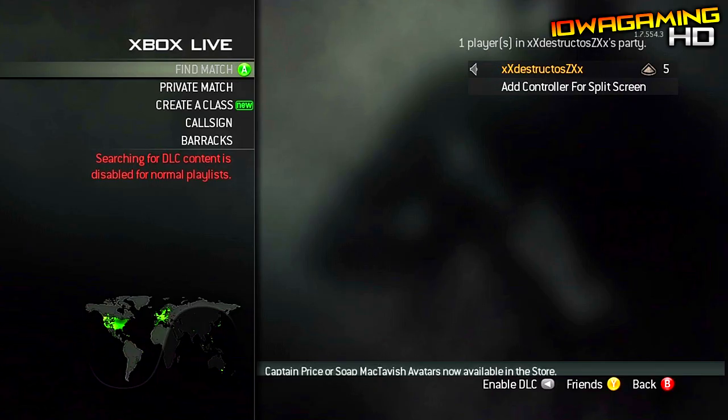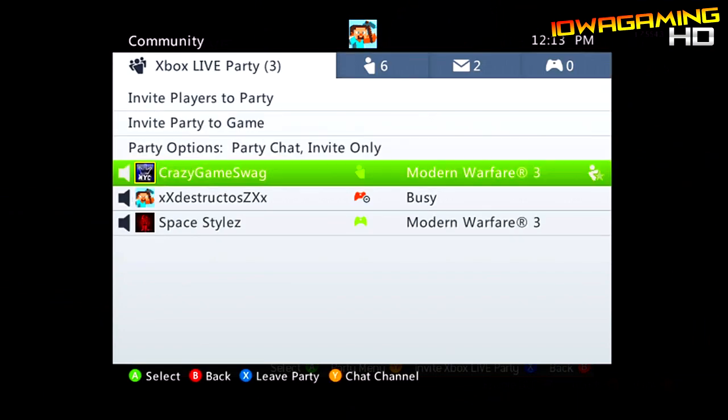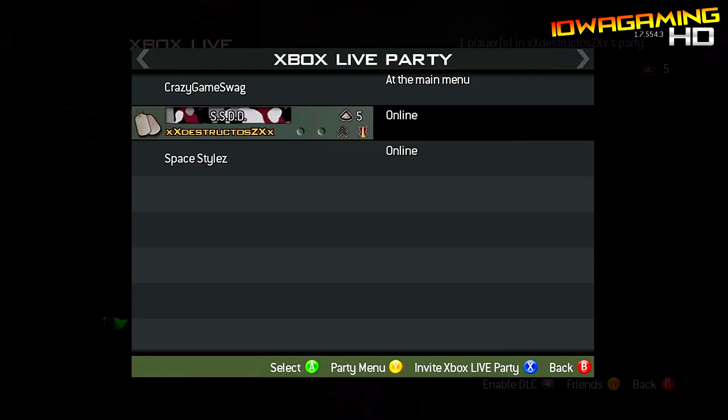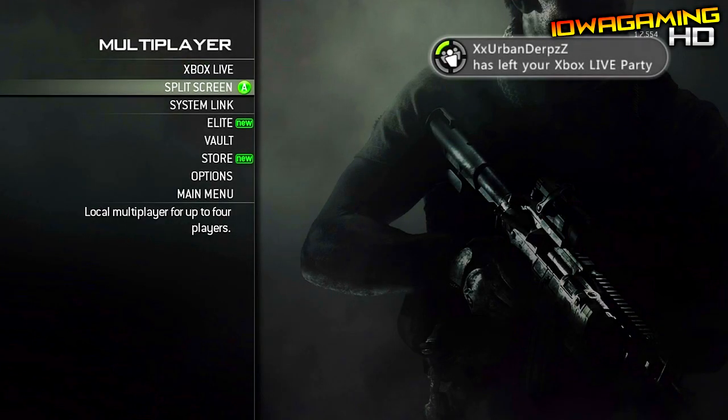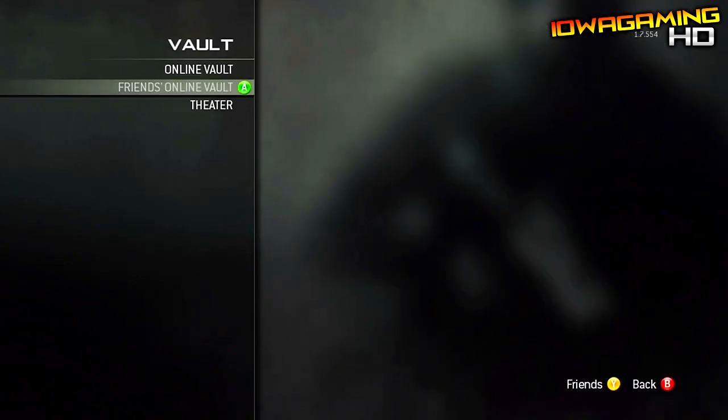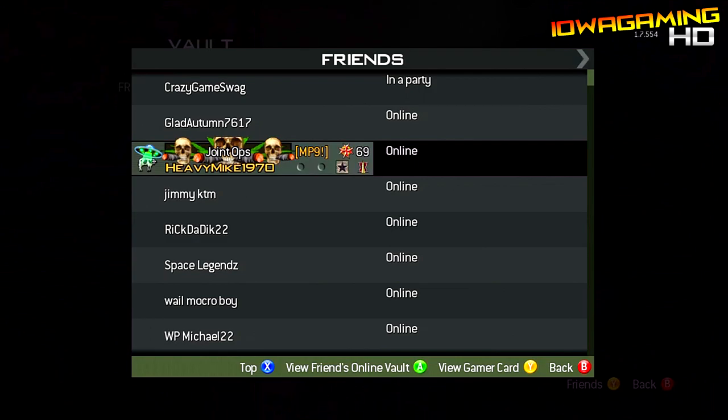Then all he wants to do is just pick any clip out of that vault and watch it. When he's watching it, it will show to the other person that he is whatever prestige or whatever level he is in the clip he's watching right now. I can demonstrate this — you can see him go up to 20th prestige and he's only 5th prestige. Once again this doesn't stick; right here I'm just demonstrating exactly what to do.